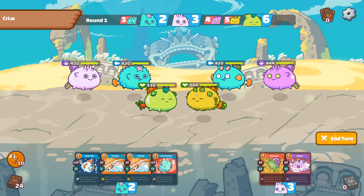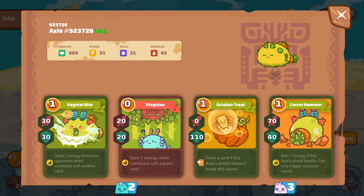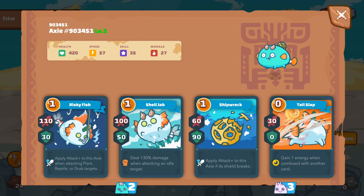First of all, we'll check our opponent's cards. We can see they have Vegetal Bite and Carrot. So when we see Carrot, if we can, we'll try to break their shield before stealing with Vegetal Bite. We don't have any cards with our tank now.